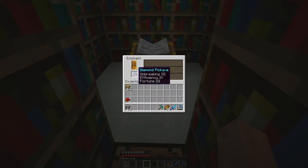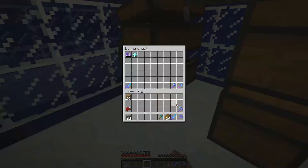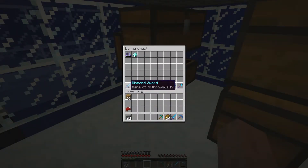Holy shit — Unbreaking 3, Efficiency 4, Fortune 3! That's a perfect fortune pickaxe. I was hoping that level 50 wasn't worth it so we'd never have to do one again. But it looks like I'm going to try for another level 50 on that second pickaxe. Because we haven't been doing level 50s and we've been getting terrible enchantments. We did one level 50 and it turned out perfect. Maybe we'll get another perfect silk touch.